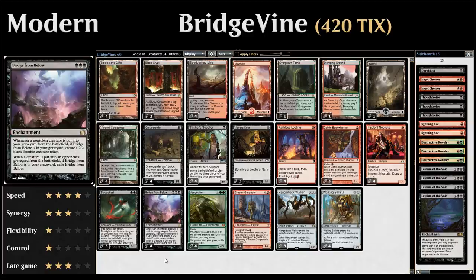In the case of Bridge from Below, a triple-black enchantment that we're also not planning on casting — instead, whenever a non-token creature is put into our graveyard from the battlefield, if Bridge from Below is in our graveyard, we get to make a 2/2 black zombie creature token. With all the different sacrifice outlets in the deck, we can generate a lot of zombie tokens. However, when a creature is put into an opponent's graveyard from the battlefield, we have to exile our Bridge from Below, so we need to get enough value out of it before trading off creatures.